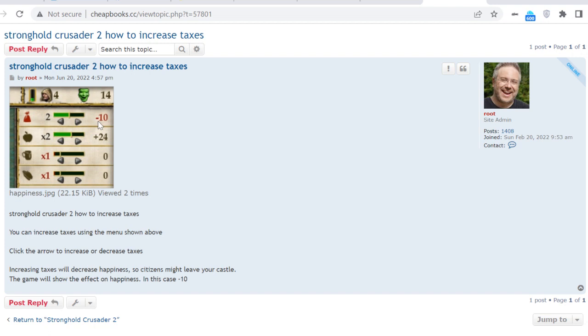So the more you raise taxes, the less happiness you will have. And you can not only lower taxes, but you can actually pay people to come to your castle, which you'll do if you need to bring a lot of people in.